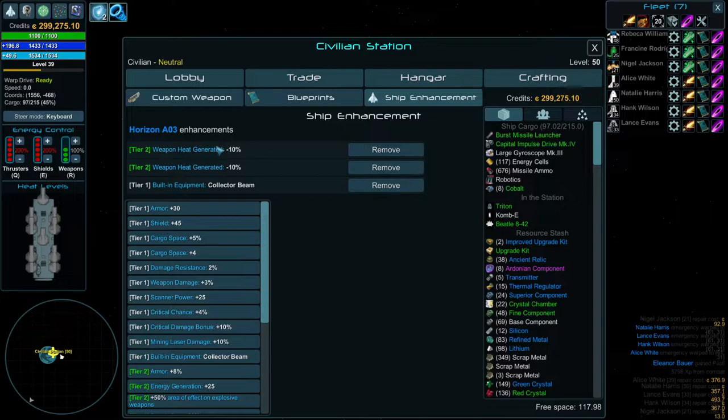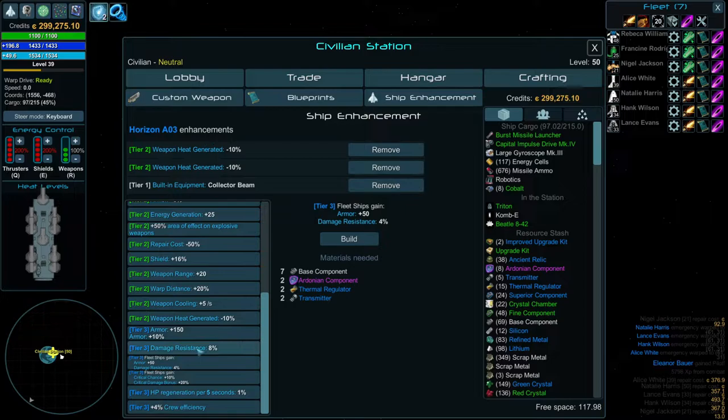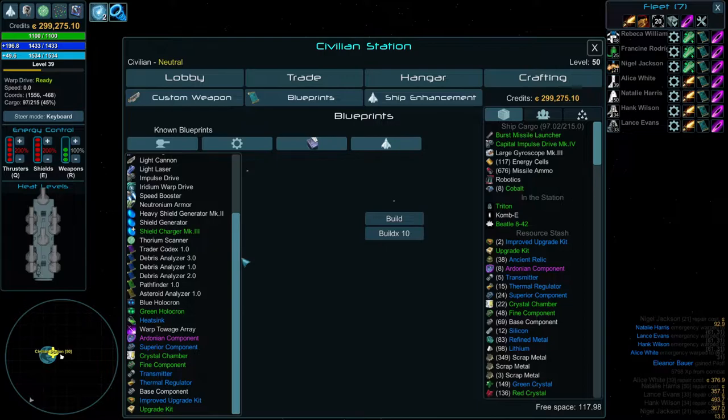Then you go to your crafting menu and there's a few things you can do here. You can do ship enhancements — every ship has a couple slots in here and you can spend fine components, base components, superiors, regulators, that kind of stuff to upgrade your ship. You are limited to two tier twos, one tier three, or as many tier ones as you can fit into it.